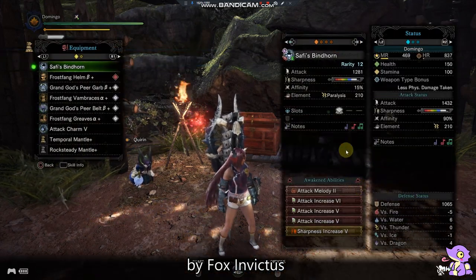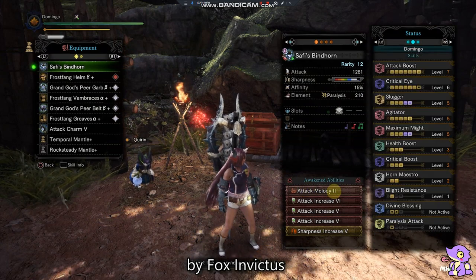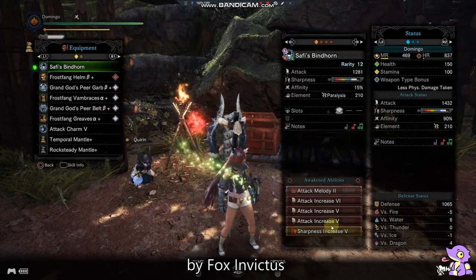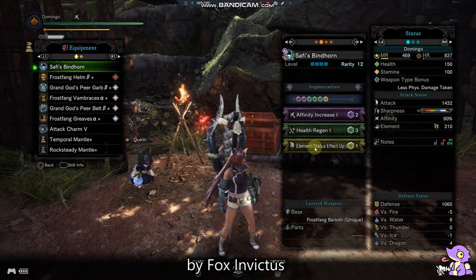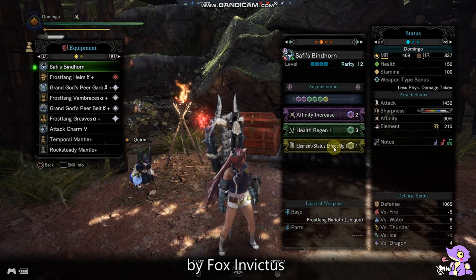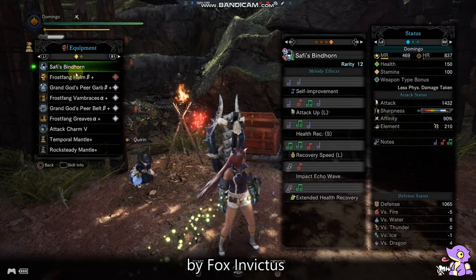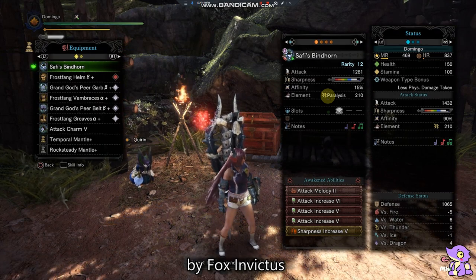I'm using the Saffy Bindhorn because stun and paralysis is a good combination. I augmented it for Attack Melody 2, which gives us Attack Up L — very important — along with our Impact Echo Wave and extended health recovery. I did 3x attack increase and 1x sharpness increase for very comfortable sharpness. I augmented for health, element effect up, and affinity — but you can also choose health and attack instead. You can also choose the Shadowhorn or other horns, but I like this one because when you do the spin, you can deal a lot of paralysis damage.